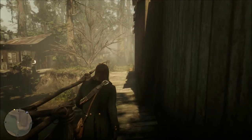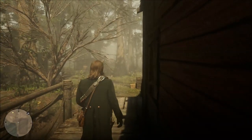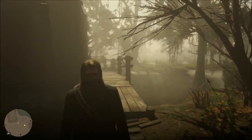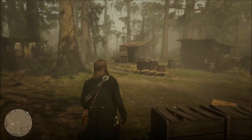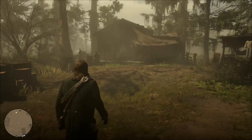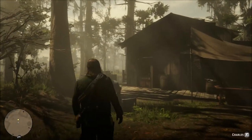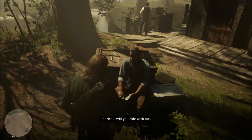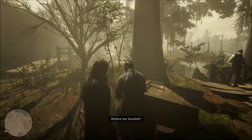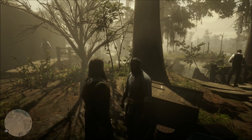Dutch is clearly losing his mind. From the looks of it, he's thinking I'm a traitor or something — I might be in the wrong here, but he's clearly the one losing it. I wouldn't be surprised that he's losing it. We started the mission already, so we're going to go with Charles. This is not good. Dutch is losing his mind and there's nothing to do about it. He's turning against us slowly — it's sickening, really.